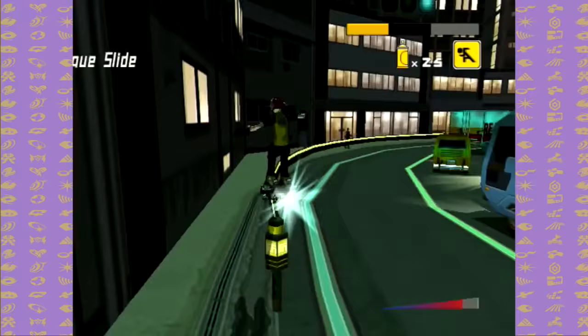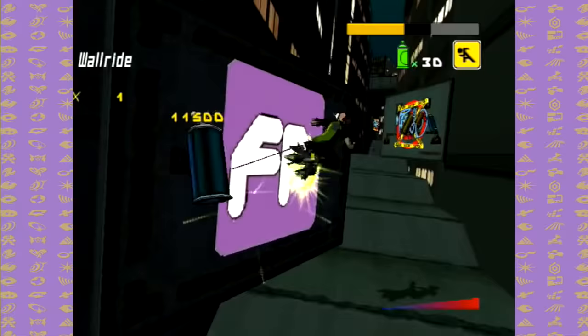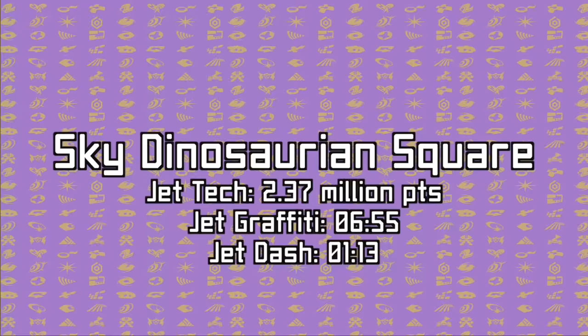Next up is Highway Zero. The 70 trick challenge can be done using grind stalling, while the wallride challenge can be tough — just practice a couple of times, and once you get the timing down, you should be able to wallride six billboards in a row. Jet Tech is ideally done in the Night Market area. Jet Graffiti is relatively easy, and Jet Dash can be done quickly if you use good techniques and boost dashes when necessary. Clearing Highway Zero adds the Noise Tanks to your gang.